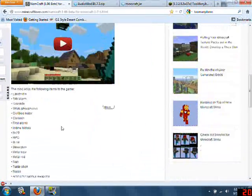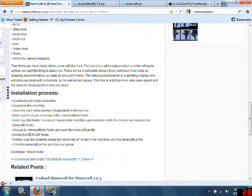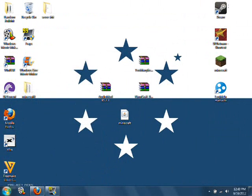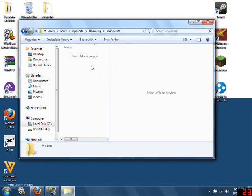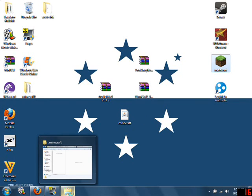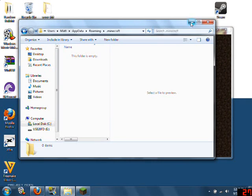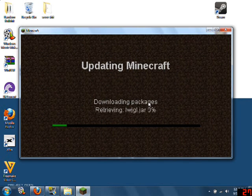After you download that, scroll to the bottom — they even give you an installation process but I'll show you. Open percent appdata. I already cleaned my Minecraft out so it's an empty jar. I cleaned it out and I think I have to update, so right now there's nothing in here. I already deleted my Minecraft — let's just hit force update and let it do its thing.